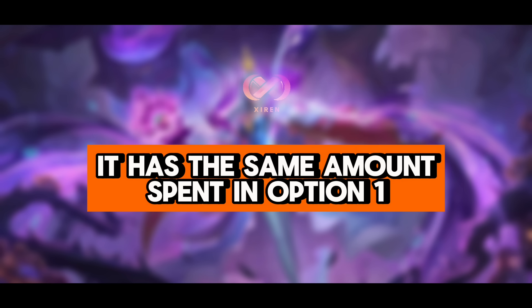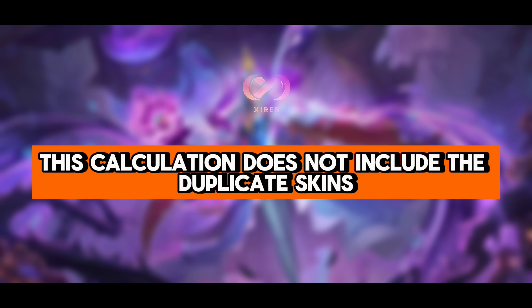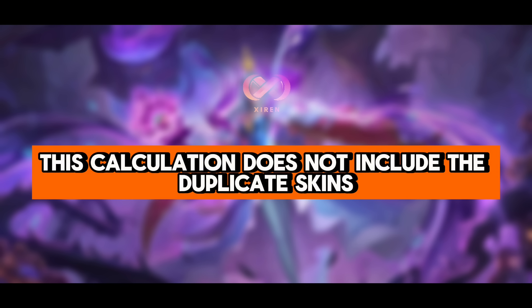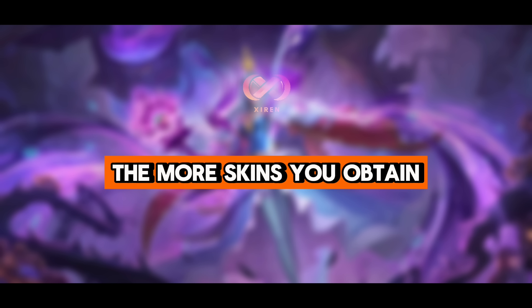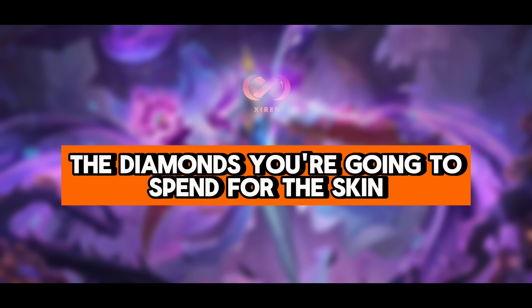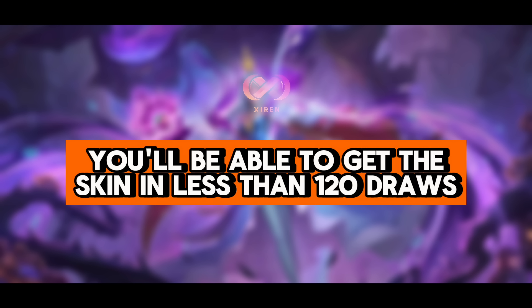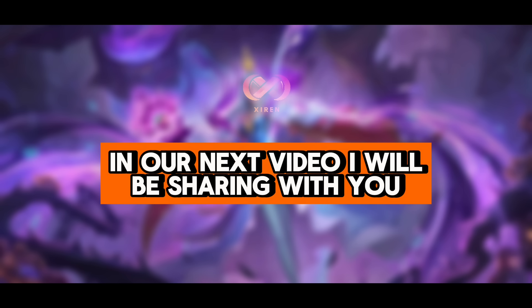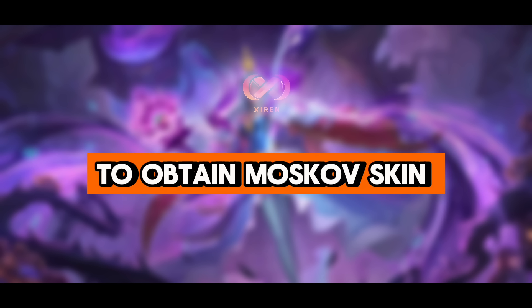It's the same amount spent as Option 1, but at least in this option you won't have to spend 2,200 diamonds all at once. Again, this calculation does not include the duplicate skins you're going to obtain in your draws. The more skins you obtain, the less diamonds you're going to spend — and who knows, you'll be able to get the skin in less than 120 draws. In our next video, I will be sharing some techniques for saving diamonds during the Infernal Wormlord event to obtain Moskov's skin.